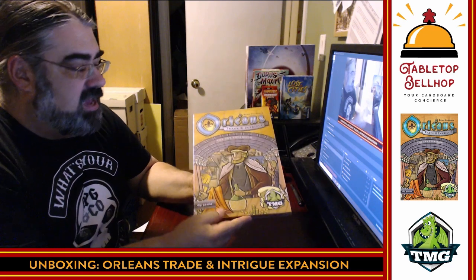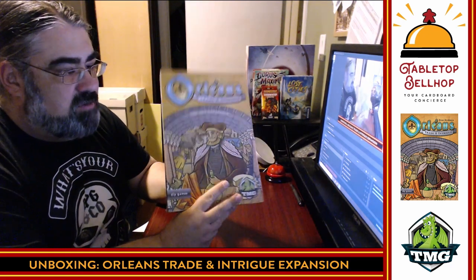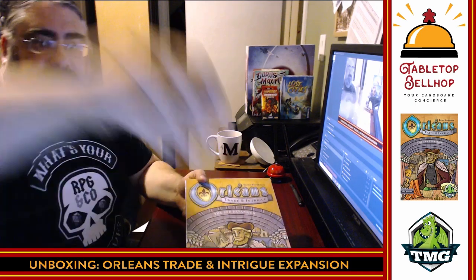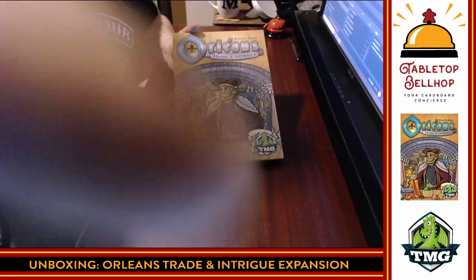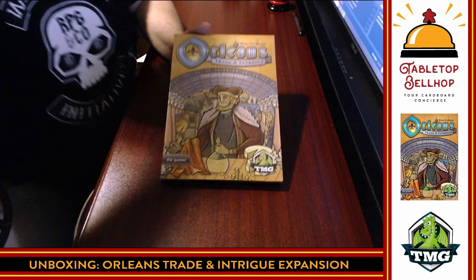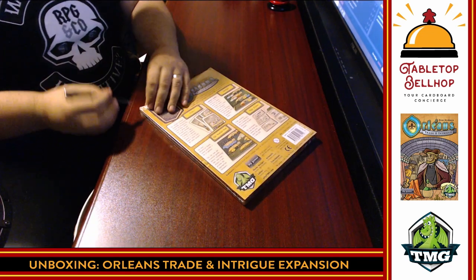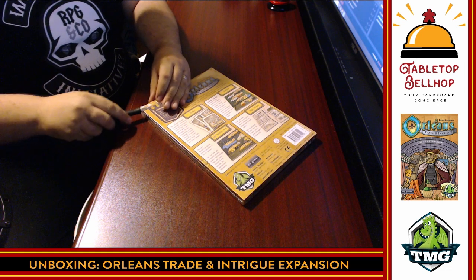This is from Dip Games and Tasty Minstrel Games, came out in 2016. I have not actually played with this expansion ever — this is my first time taking a look at it. We are going to crack this open now, just tilting things down a bit because you want to see what's in this box. We're going to start off by removing the shrink wrap using my handy dandy hobby knife.